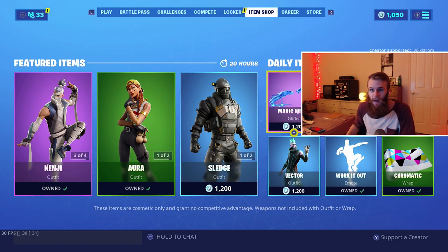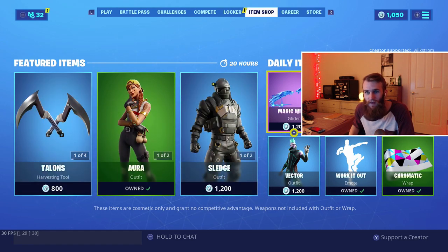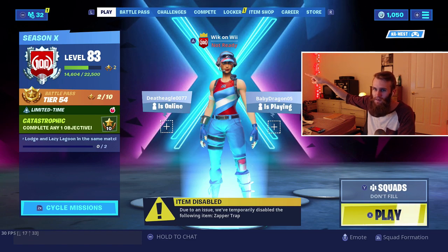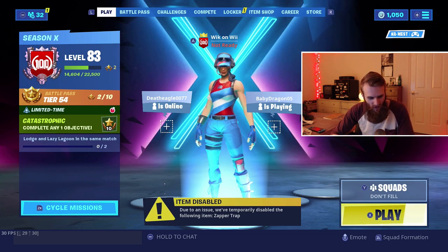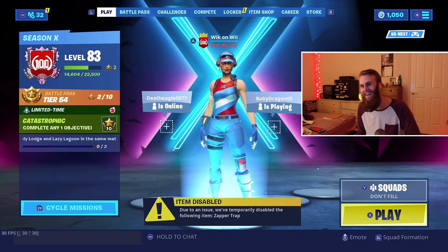Those are my custom keybinds. If you want to drop high-kill games, I recommend these settings. If you want better aim, I recommend these settings. If you're a creative warrior, I don't recommend these settings. Use code Wickstrom from the item shop. Watch some other videos — here's my playlist. Subscribe, thank you guys so much for watching. I finally got this done, now you guys can shut up about it!